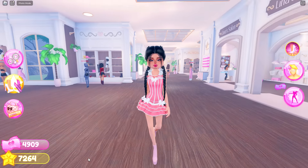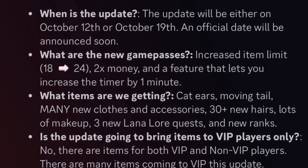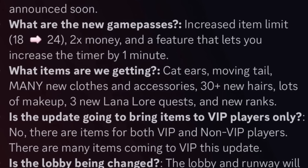I really want every single thing. They did say they're going to be adding cat ears, a moving tail, and many new clothes and accessories — 30 plus new hairs, lots of makeup, and three new Lana Laura quests.